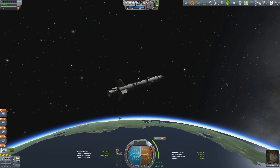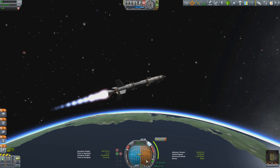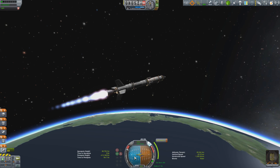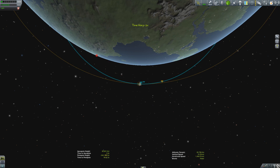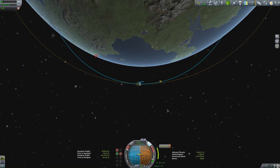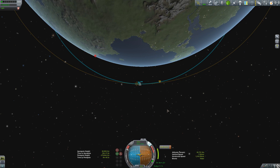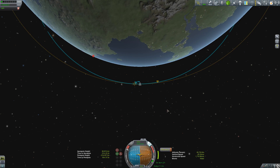A few minutes later we're ready to begin the orbital burn, with Jebediah set to follow prograde — this ensures a nice smooth curved burn into orbit. The bonus of the Moona 5's more powerful engine is that this orbital burn doesn't take nearly as long. With a total burn time of just over 40 seconds, we're already halfway through.